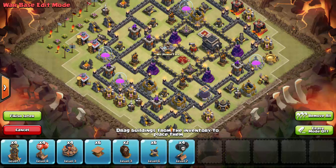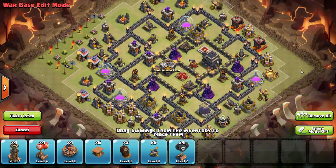What's up guys, Power Bang here. I've got a video for you today on defending your base from air raids. Specifically, we're talking about Laloonian raids where you're going to see lava hounds come into the base followed up with targeted balloons — all the rage right now. Let's go ahead and look at an example base.